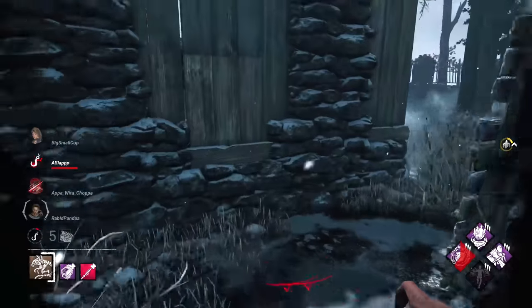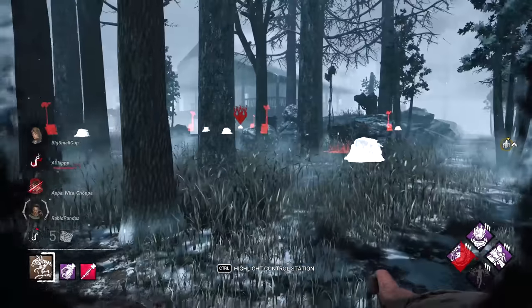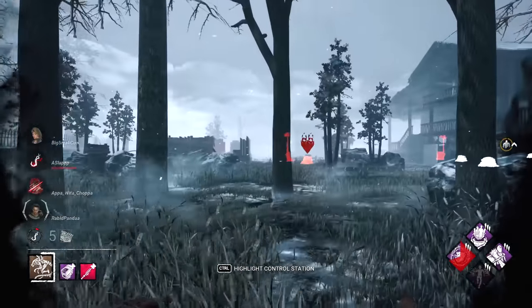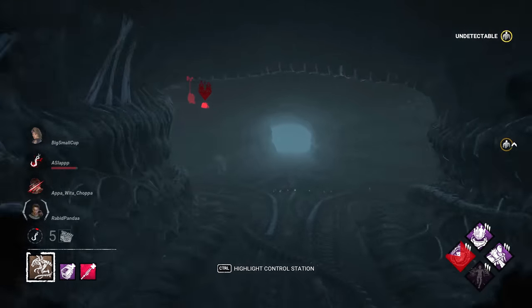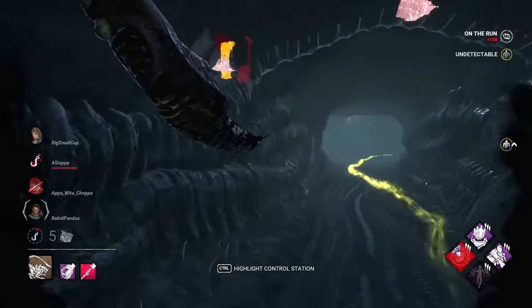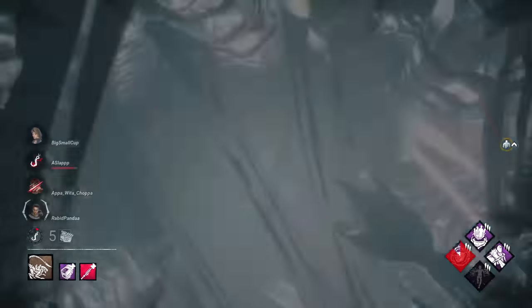We can see there's two over there, so first things first — where's my nearest control station? Oh, right here. I'm going to mark it and go inside. Got a little bit of lag there for a second — somebody's going for a rescue.